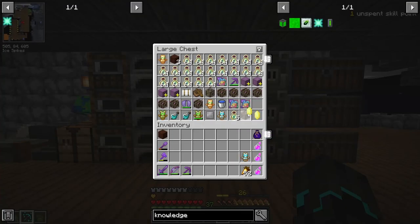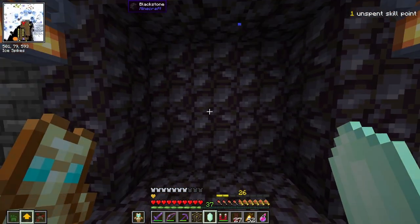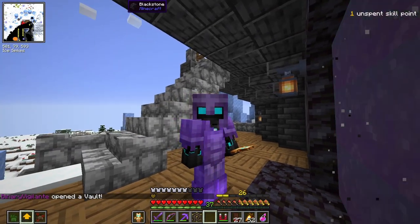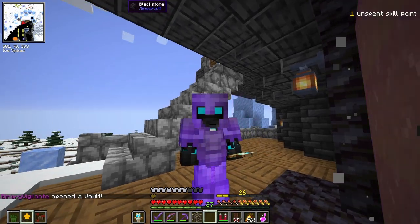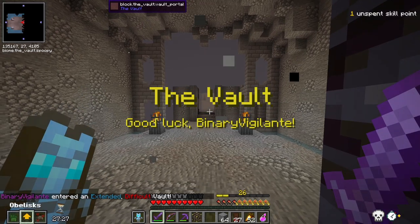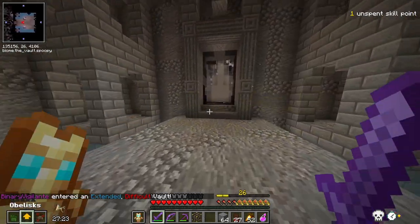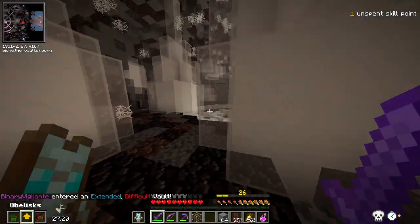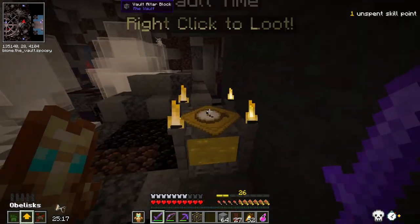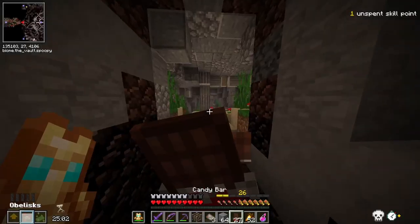We have more vaults to loot. Let's go ahead and do our second vault run. I'm hoping to get some more vault gear, and I really want a choice flask of regret for the specialization for Dash and Mega Jump. What do we got here? Extended, which is cool, and difficult. Of course it's difficult, and of course I get into the spider room.